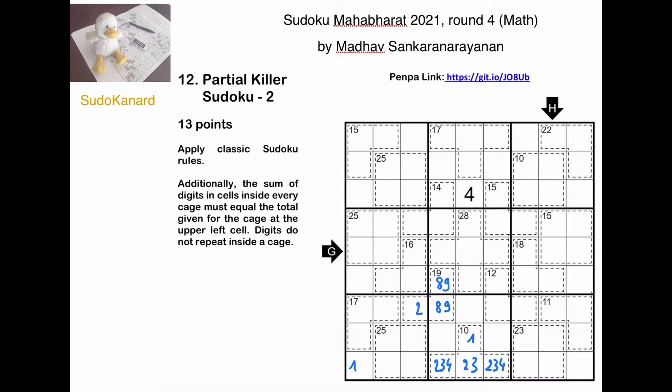Next, here 25 plus 16 is 41, so we have a sum of 4 here. And because of this one, we have 1 and 3 in this order. That's 40, so this plus that has a sum of 5. Because of those digits, it won't be 1 plus 4 — it will be 2 plus 3, and because of those, we can place them accordingly.